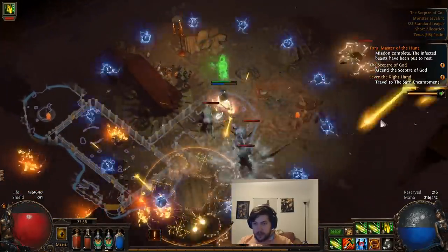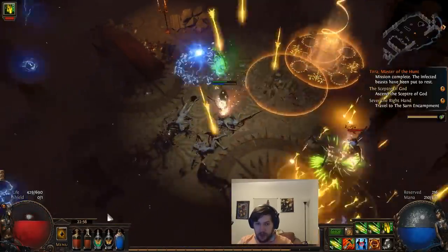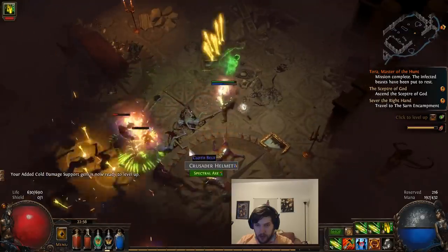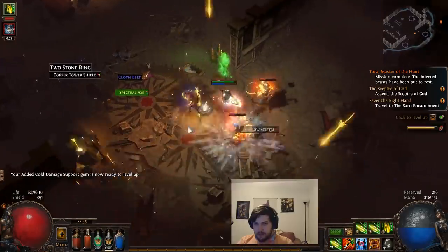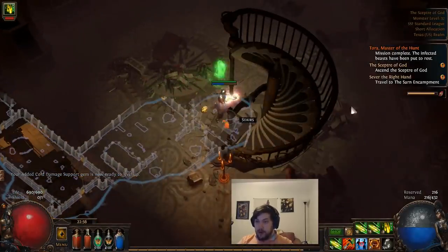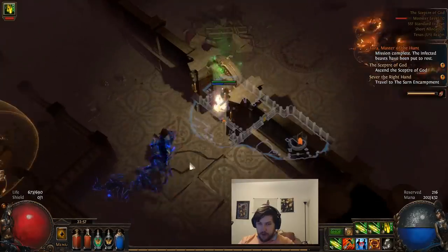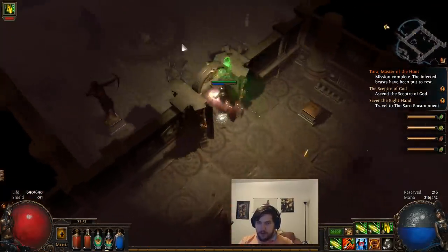This zone boss is actually extremely dangerous. He has a bunch of traps including bear traps, which lock you in place, and lightning traps, which do a very substantial amount of damage. He can lock you in place with bear trap and then shock you and burn you down very quickly with the lightning traps, especially if you get crit. But we're able to take care of him pretty safely. I shouldn't have walked right through those blue crosswalkers, but we do survive — luckily we crafted enough life on our gear.